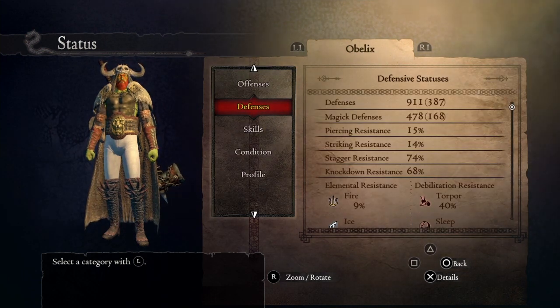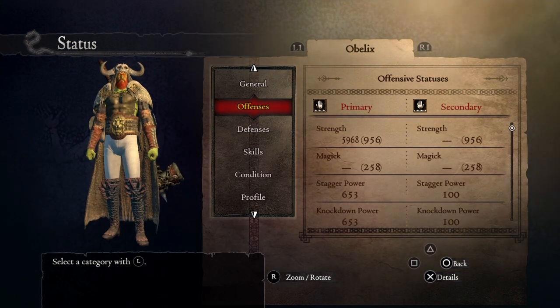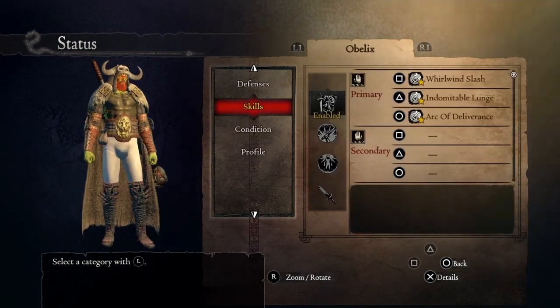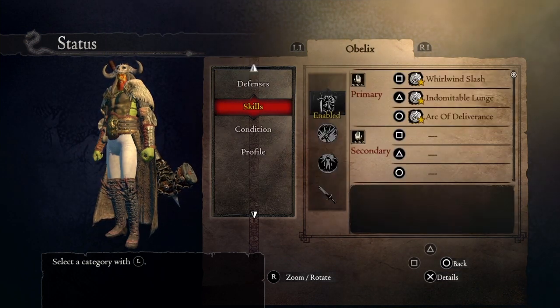You won't have much defense, but it doesn't really matter since what matters here is power. We're talking about the strongest warrior build in the entire game. You're gonna be using Whirlwind Slash, Dominant Table Launch, and Arc of Deliverance as your skills.